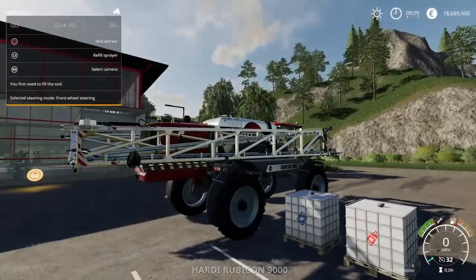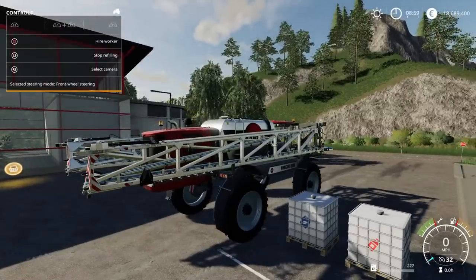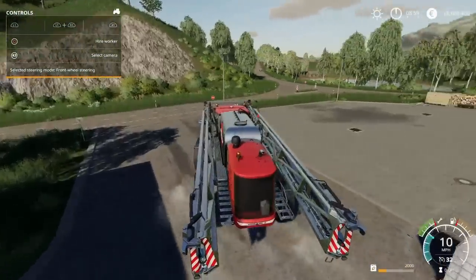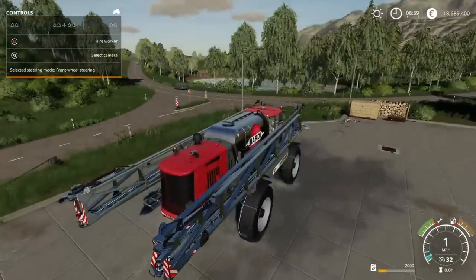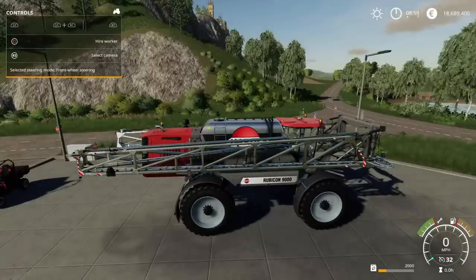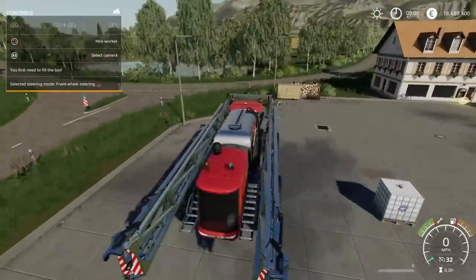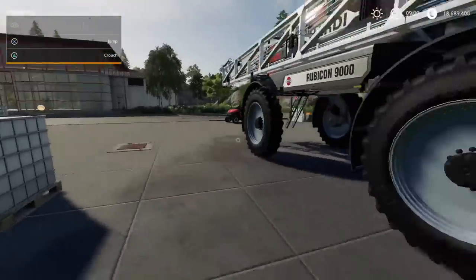Next to me I've got a fertilizer pallet and next to that a herbicide pallet. I click L3 and I should be filling up - I've now filled with 2,000 liters of fertilizer. I could go spray that on my field, but if I've got fertilizer left and my next job needs herbicide, I press R1, select unload, and it immediately takes all of that straight back out of the tank and puts it back into a pallet on the ground.